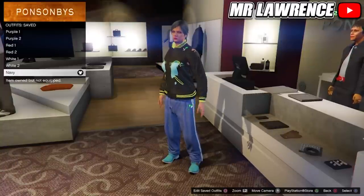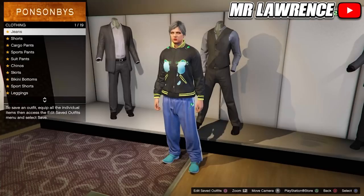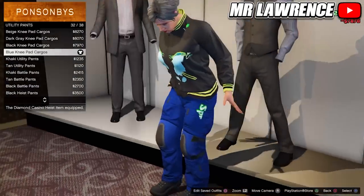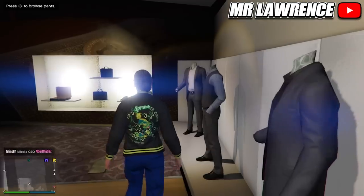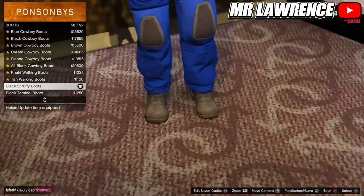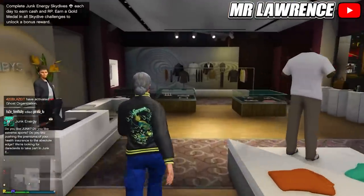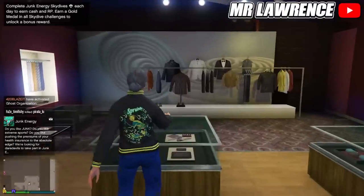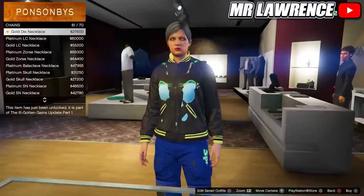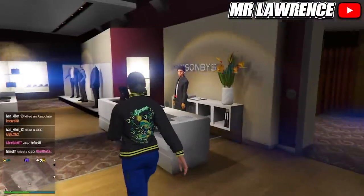Now we will make the last outfit. Equip the navy outfit and go to the pants. Do utility pants and equip the blue knee pad cargoes. Now go to the shoes, then do boots, go up once, and select the black scruffy boots. Then make your way over to the accessories. Go to jeans and purchase number 61. Now save this outfit in slot number 7.